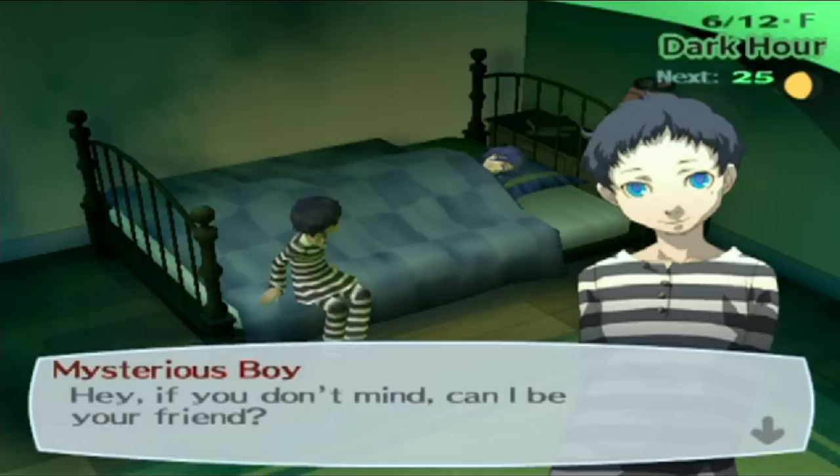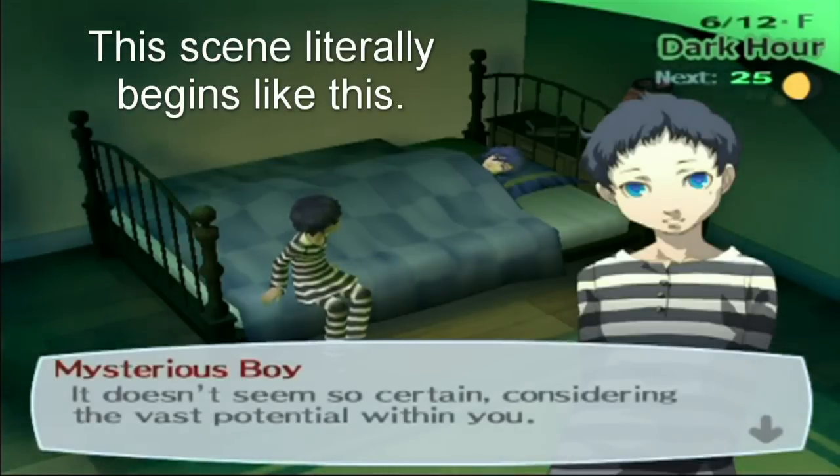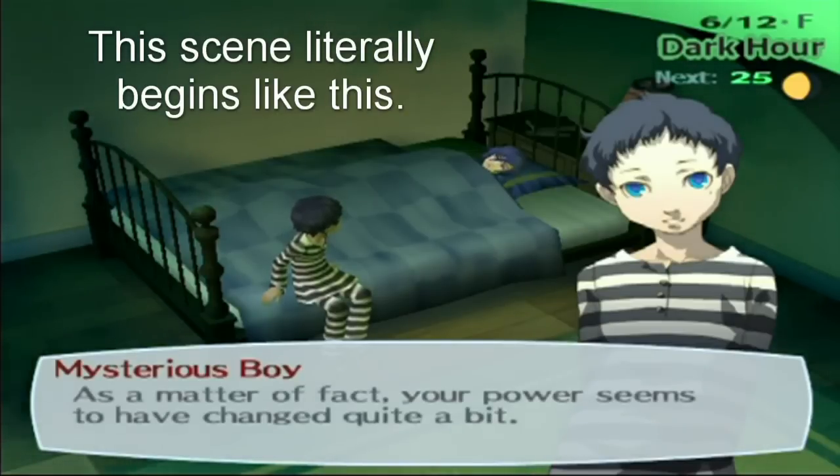A few lines were cut from Pharos's conversation with the protagonist on June 12th after rescuing Fuuka. 'Do you remember what I said before about everything coming to an end? Well, I recalled something else. I'm fairly sure that the end is inevitable.' I'm guessing these lines were removed because it's a little too early in the story to be bringing up that plot point. However, this cutscene seems very incomplete without these lines — even I was tripped up during my playthrough. The remaining lines — 'It doesn't seem so certain considering the vast potential within you. I have no idea what you mean by that. Your power seems to have changed quite a bit' — were added back in in the PSP version.